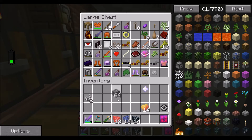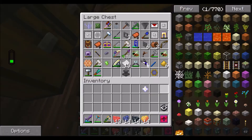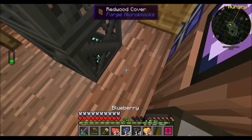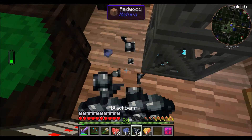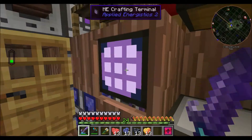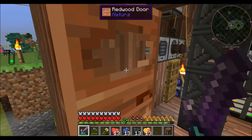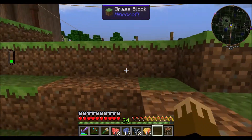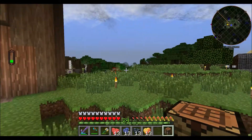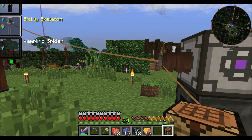Cobble can go in the ME system, safari net can go in here. Let me take a second to look up what we need. Hello and welcome back — I now think I have all the things that we need. Let's go back to our hiding spot; I'm going to fly just because.